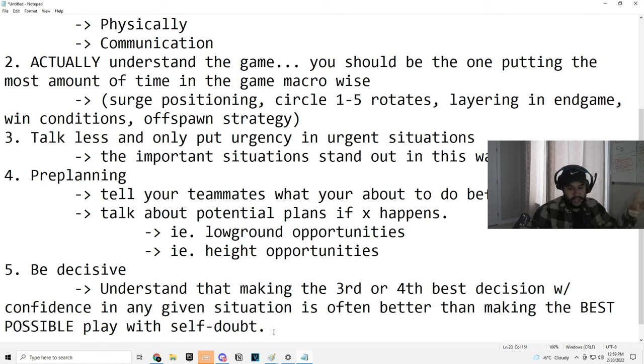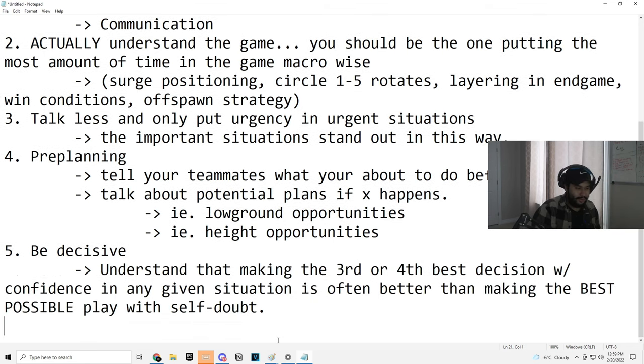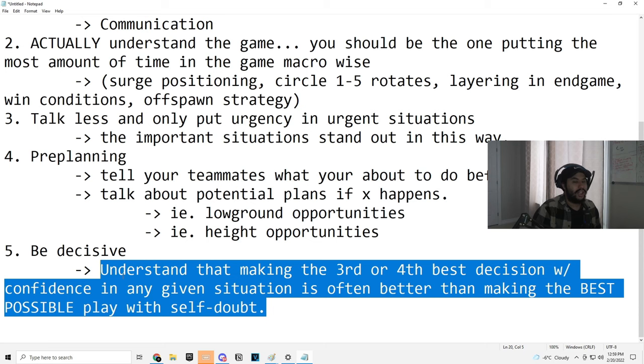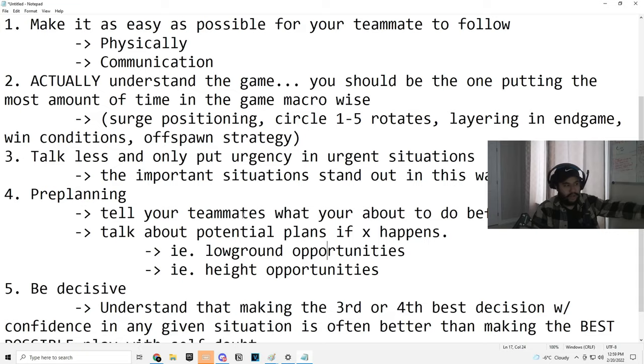Oftentimes it's better to make a decision in a lower amount of time, especially in endgame, than it is to wait, hesitate, get yourself killed, and then say 'oh, I know what to do now.' No point at all. Staying frontside is an important detail in duos — if you hesitate, you could lose it. On low ground especially, you sometimes tank storm to stay ahead and prevent other people from dropping down in front of you. If you hesitate on that, it's over. Constantly stay ahead, and in a very stacked endgame that becomes even more important. If you get this point right, I think you'll be a very good IGL even if you ignore everything else.